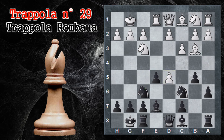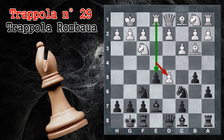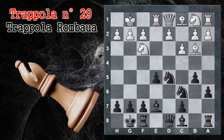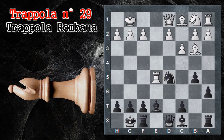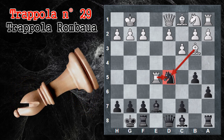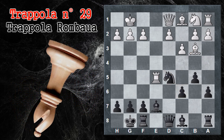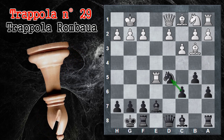Il bianco può catturare e alla fine guadagna un pedone, avendo tolto di mezzo il pedone e potrà poi catturare il pedone e5 — questo è un gambetto a tutti gli effetti. Il nero ricattura il pedone, cavallo per pedone, cioè uno scambio di pezzi. Si giunge in una situazione dove il nero ha il cavallo sotto due pezzi del bianco, quindi dovrà porvi rimedio. Questo contro gambetto continua con la spinta c6 che difende il cavallo.